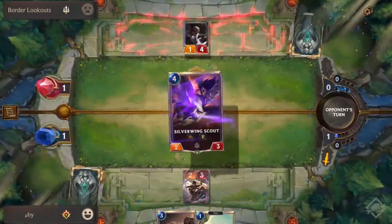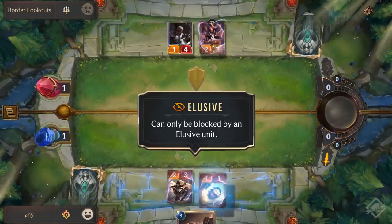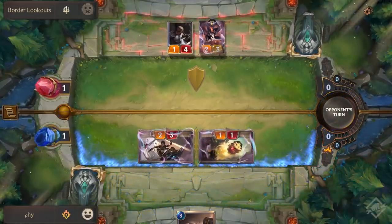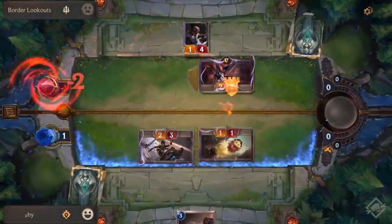Elusive is our next keyword, and this means that unit can only be blocked by another elusive unit. In this tutorial we have two elusive units on our board: our Amateur Erenor and our Daring Poro. Since the enemy has one elusive unit and one normal unit, they can only block one of our attacks, meaning we're able to strike the Nexus with the other unit.